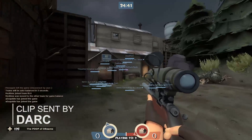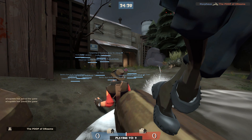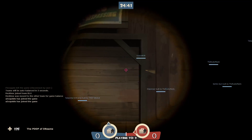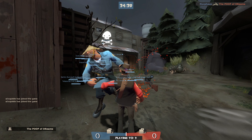Hey there everyone, take a look at this sniper. Now obviously he just died, but did you see what he did? See if you can spot what he does in the next four seconds. I'm thinking he's using a bit of a wall hack. If you didn't see it, take a look.